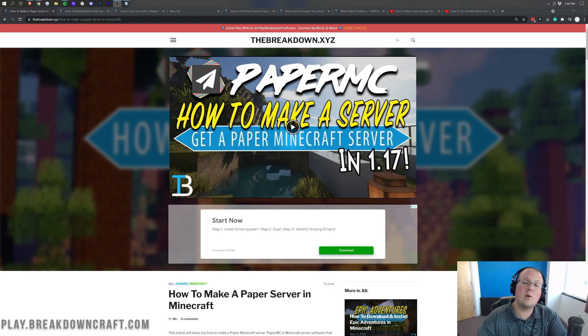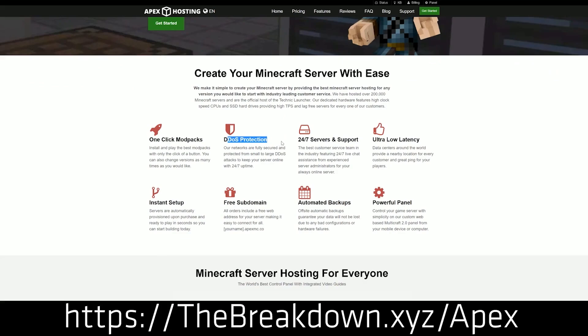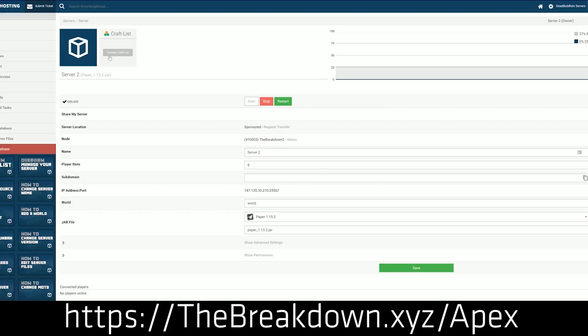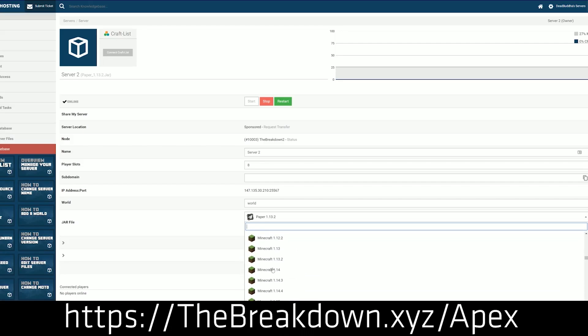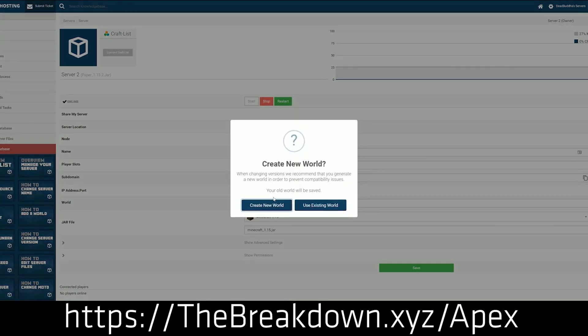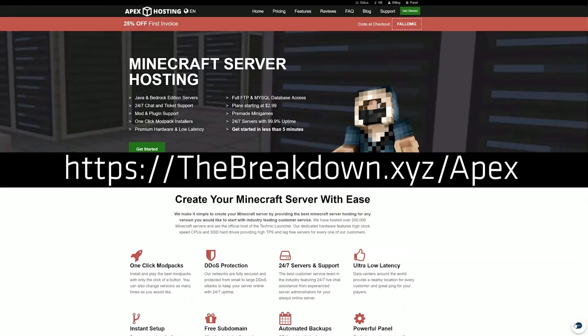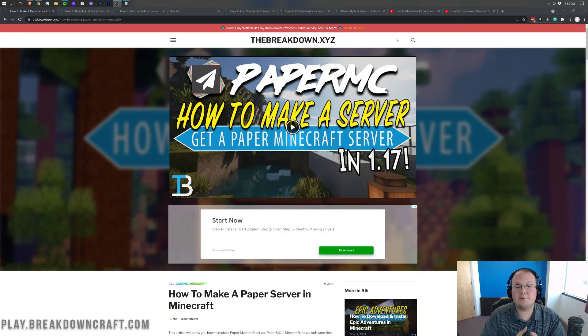If you want a server that's up all the time, a public server, or you just don't want to worry about hardware or your internet connection, that's going to be Apex Minecraft Hosting. Go to the first link below — thebreakdown.xyz/Apex — to start your own 24-hour Minecraft server. It runs on Apex's hardware and their internet connection, so you don't have to worry about DDoS attacks. They also have 24-hour, 7-day-a-week support. We actually love and trust Apex so much that we have our own server, play.breakdowncraft.com, on them. Thanks to them for sponsoring this video.